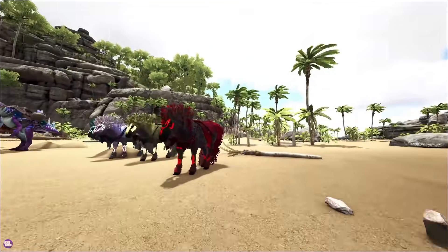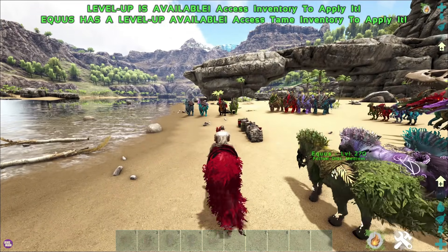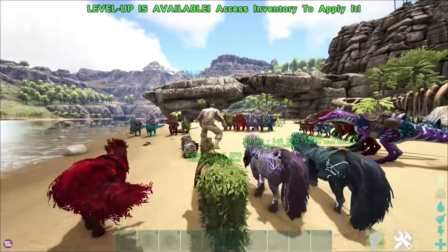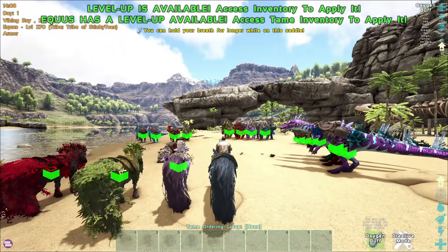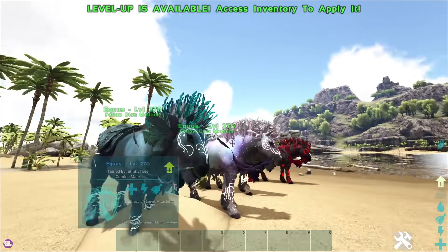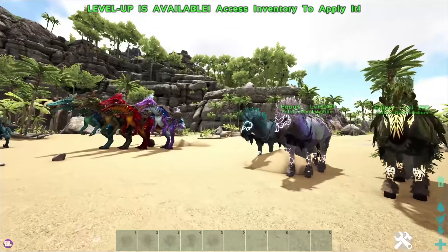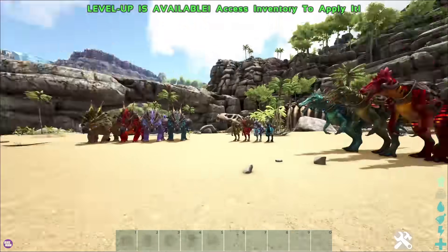Let me just go find out what all the buffs are. When riding them: increased insulation stats — that's a heat buff. The Ember one gives you melee stats — you and your dino hit harder. Arctic gives you increased insulation so if you're in the Arctic you won't get so cold. And Aquatic gives you oxygen — you can hold your breath for longer while on this saddle, so your horse can swim. The horses are definitely crazy amazing — I love them. They have a lot more variety, and all of them are amazing, actually.